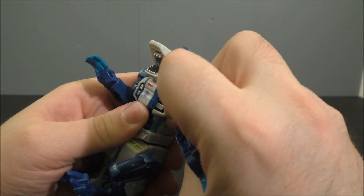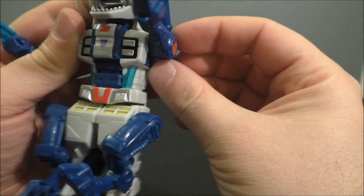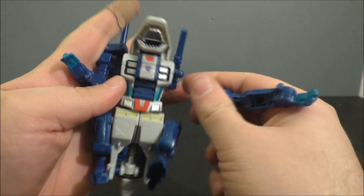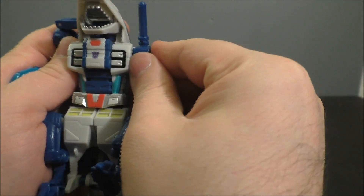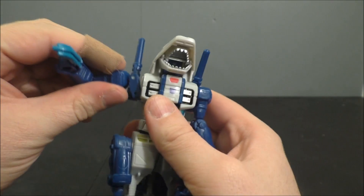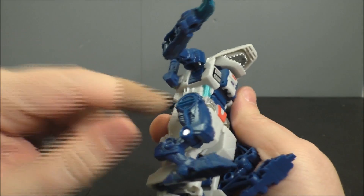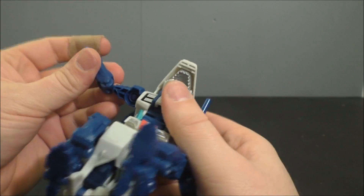There is a hinge up there and this whole assembly can hinge out, but when you do it kind of pops off, so I'm not sure it's actually part of posability — possibly a pin was missed in this one. That's why this side doesn't pull out but this one does. I can't quite tell in the light, but once I get it back in there it stays fine. It's just if I force it because it looks like there's supposed to be a hinge there. Elbows are on ball joints.